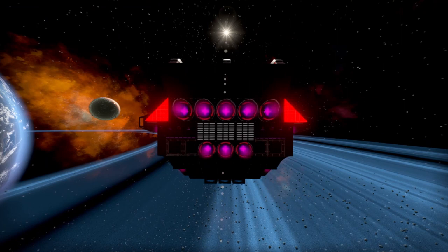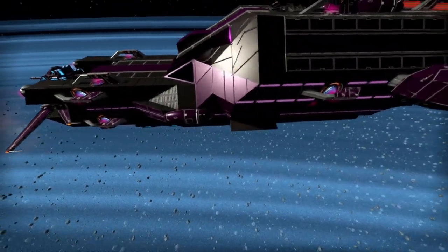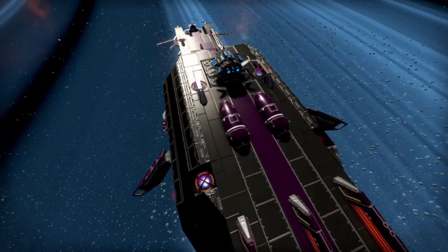She has 8 medium main thrusters and 4 medium retro thrusters. She also has 24 small thrusters spread evenly across her top, bottom, port, and starboard sides.